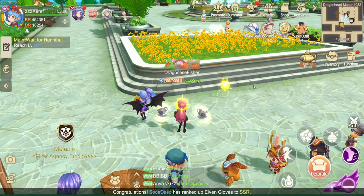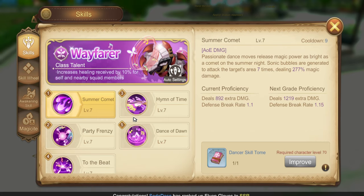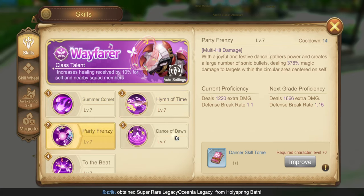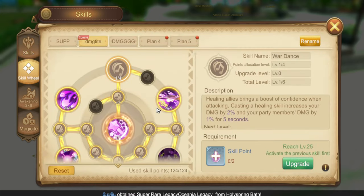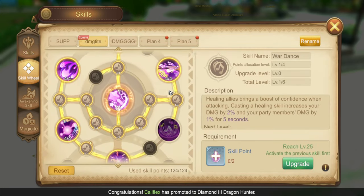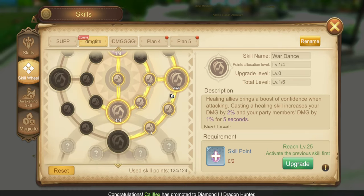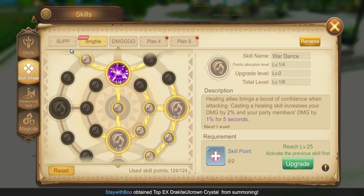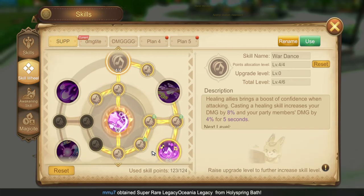Here are my skills — skill priority. Skill wheel for damage. Skill wheel for support or healing type.